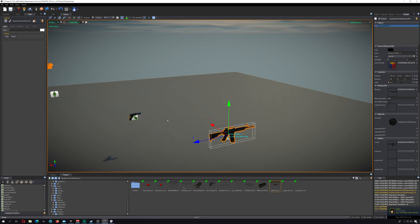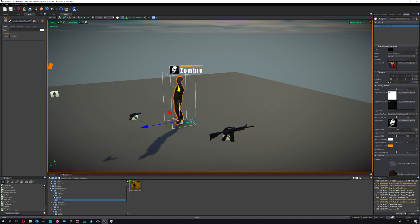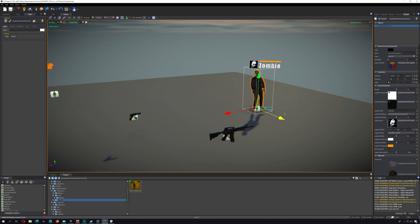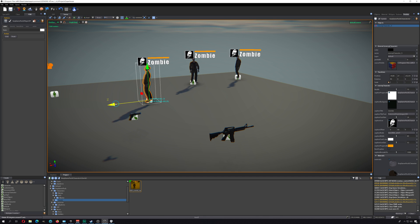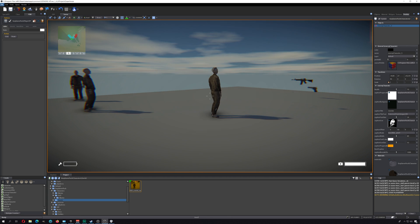Now we need something to shoot — it's no fun having an AR and nothing to shoot. That's what we have zombies for. There's our first zombie. I'm gonna place the zombie over there — you can place as many zombies as you like. Okay, I've got three of these ferocious zombies. Let's run this.